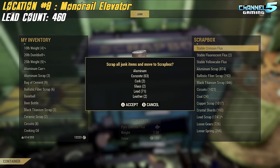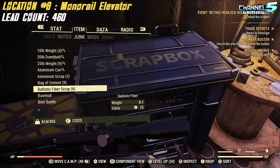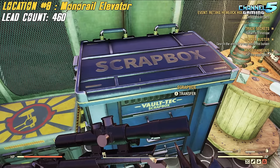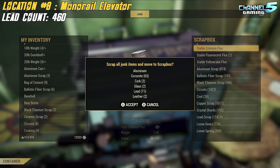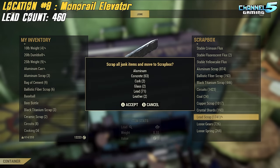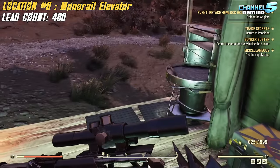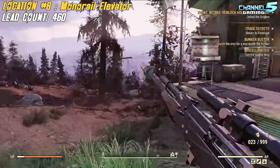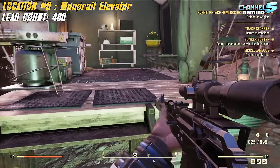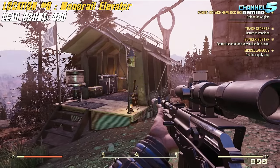Now we scrap everything. My lead scrap was at 389 plus 71 from scrapping here — that's 460. Depositing it all brings us to 2,200. So that's 460 lead in under 20 minutes. With SuperDuper that should be enough to craft roughly 4,000 to 5,000 ammunition. That is huge — enough ammo to last a long while. And we can't end there because there's another tip to get a boatload more lead.